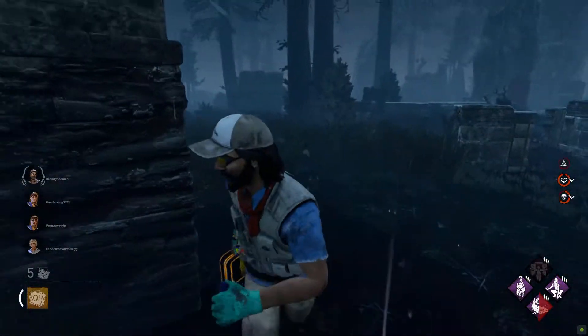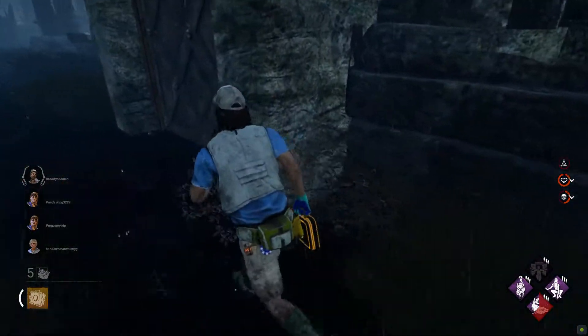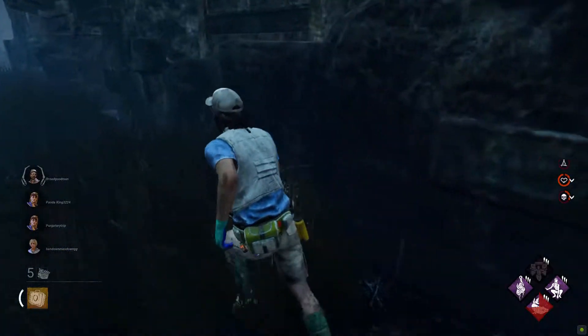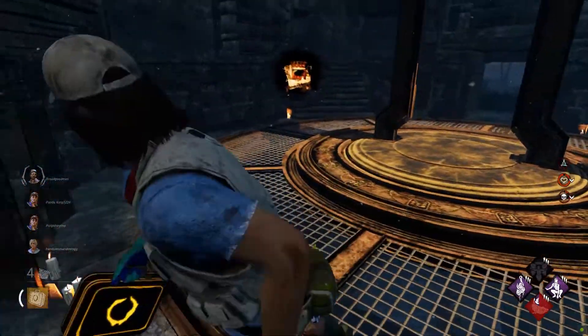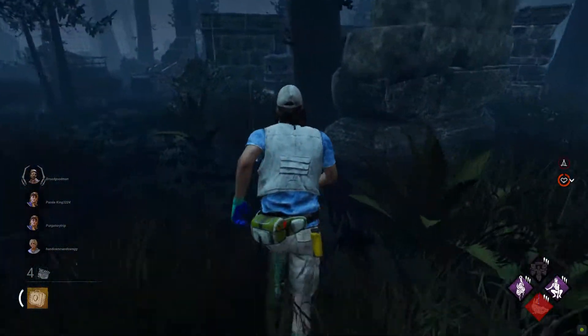Get the fuck out of here with that shit. No, don't — please. Just one-hit me. That's your power, that's your perk — use it. Well, that's a stun for me! I did not expect it to work that well, but it did. Holy shit.